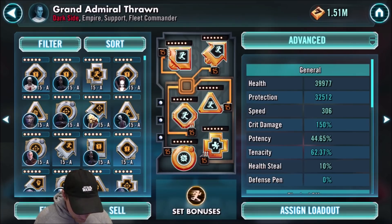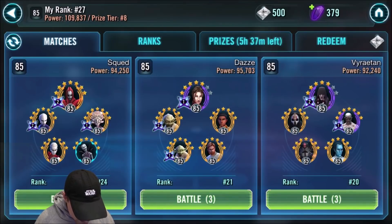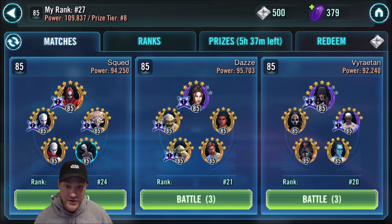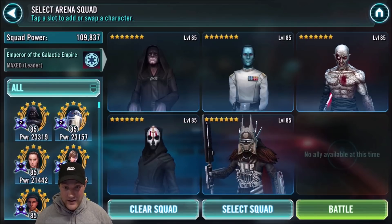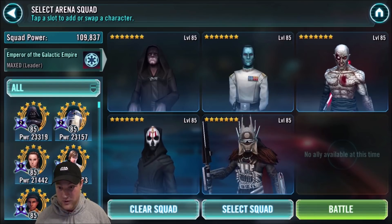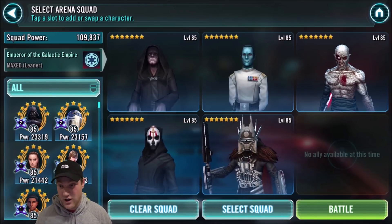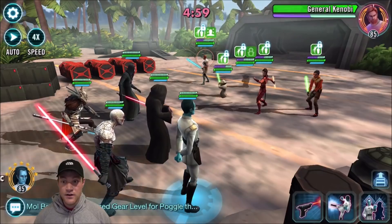So we are going to go into battle and I'm going to show you how I effectively take out these teams. The normal team first — General Kenobi, Hermit Yoda, Ezra, Bastila. We're going to go into battle and I'm going to run the team that Izzy runs, which is the team I run as well. We got a Palpatine lead, Thrawn, Scion, Nihilus, and Ness. Ness is very important because when she counters, she can take away taunt from Kenobi during the counter and with her basic attack.